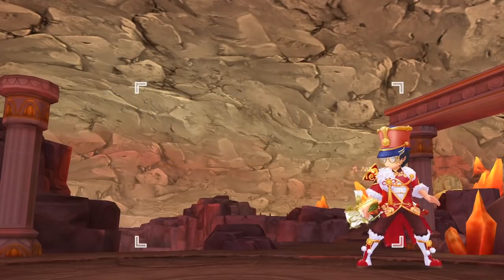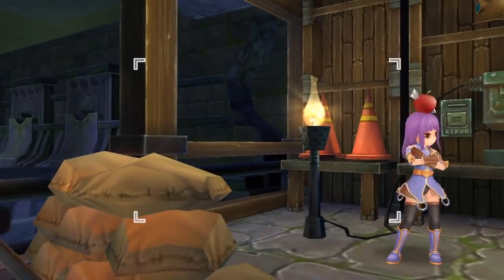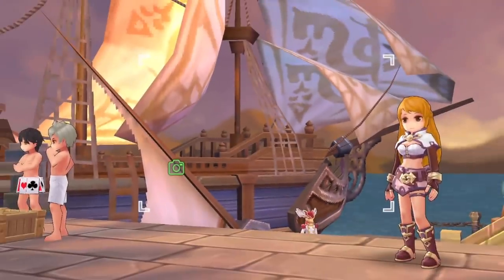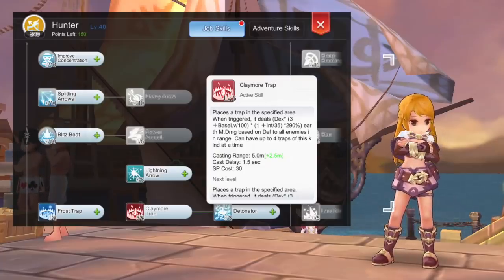Next, let's talk about the skill point allocation. There are only a few core skills that trappers need — if you have unspent skill points you are free to allocate them in any skill of your choice. For the archer skills, you should prioritize getting level 10 Owl's Eye for more DEX and level 10 Vulture's Eye to increase casting range of traps. For the hunter skills, get first level 5 Claymore Trap which deals AoE fire element damage to targets — this will be your primary farming skill when starting out as a hunter.